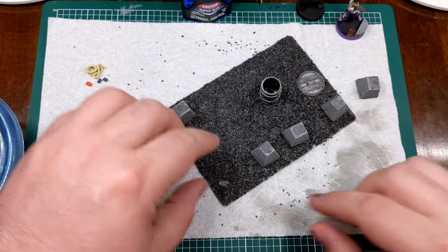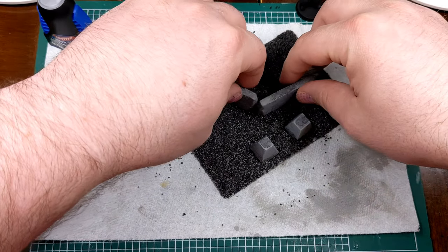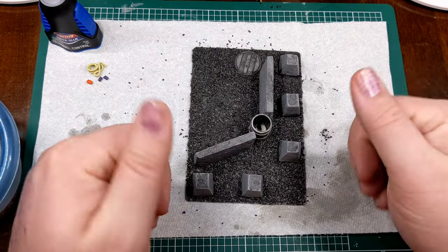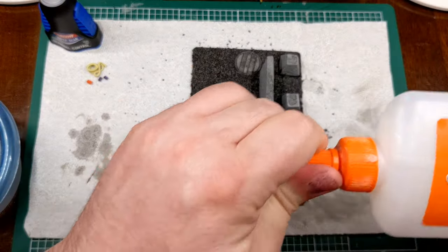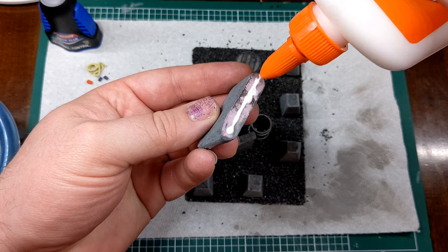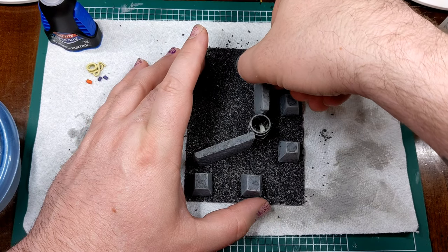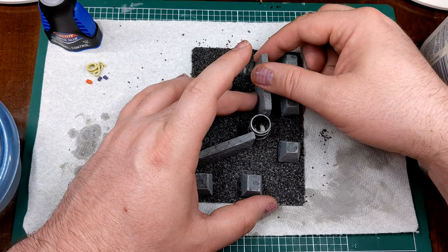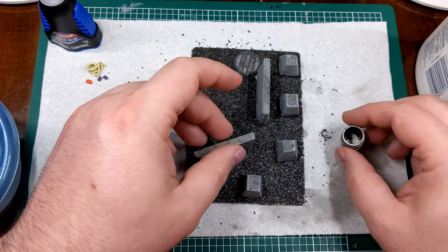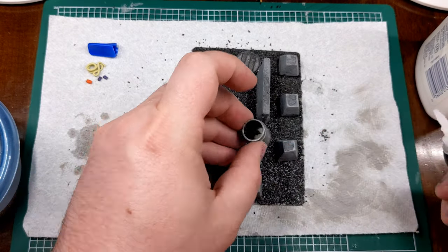Now that the majority of the bits are painted, I can start gluing stuff down. I try different configurations and settle on one: the barrel near the middle of the base, the manhole cover left exposed as a neat detail, and enough space to hide models both around the tank traps and behind the barrier. For the foam pieces I use PVA glue — I can't use super glue on foam because super glue will melt it.